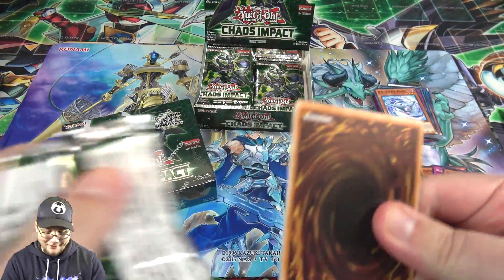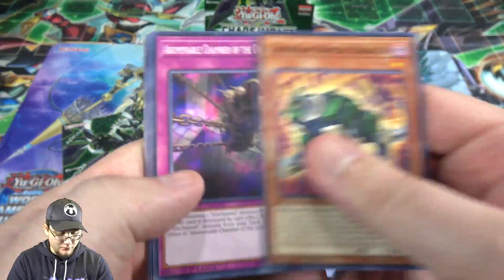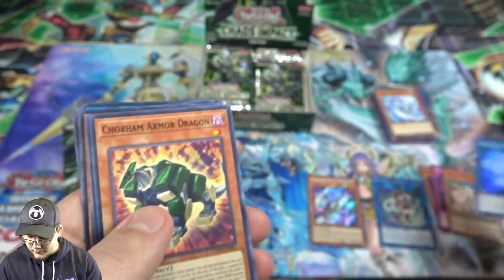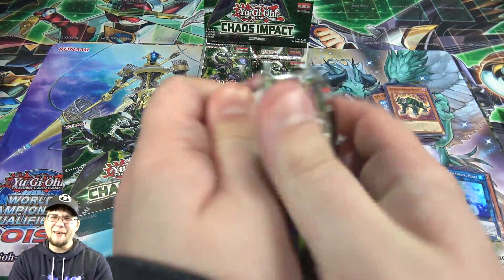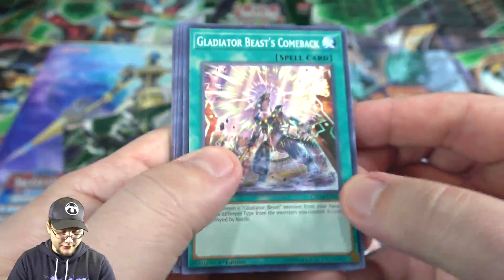Except for Marincess — those are not budget for sure. Marincess Crystal Heart — I hope we can get a couple more of the Secret Rares, because that one is a little pricey and not going to be too fun to hunt down.